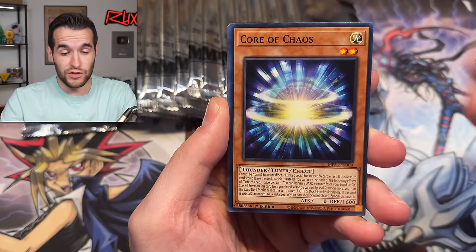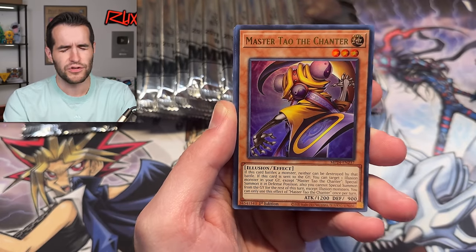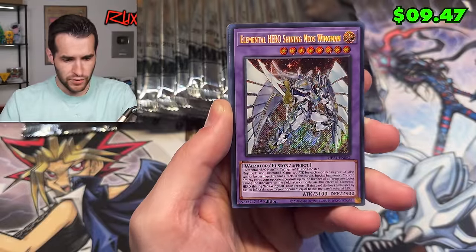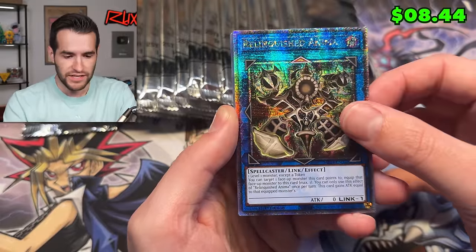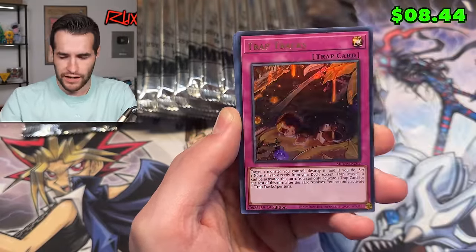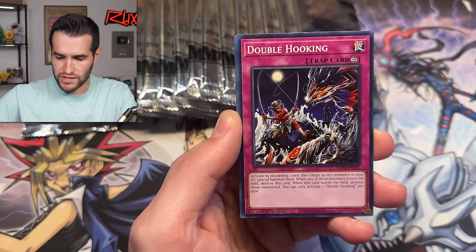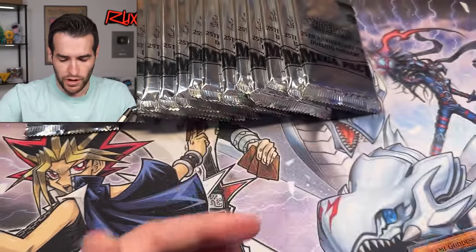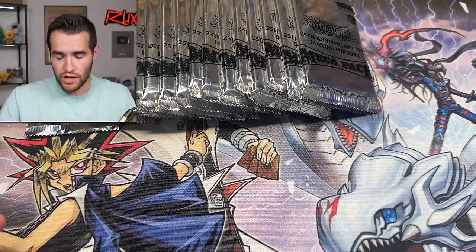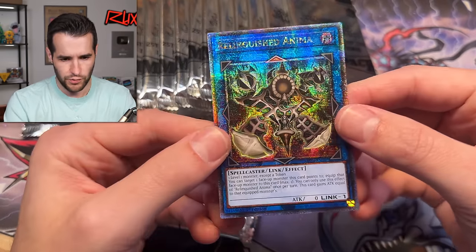I haven't opened any of these packs yet — this is our first opening. I usually don't look too far into it, but there's been so much discourse about these. I think there's a QCR in every pack. We've got Elemental Hero Shining Neo Swingman — was this originally an Ultra? So it's a secret upgrade. Relinquish Anima — that's a pretty sick card — QCR. Trap Trax as an Ultra Rare. So you get three Ultras, one Secret, one QCR — five foils in each pack, so 15 per tin: three QCRs, three Secret Rares, nine Ultra Rares.